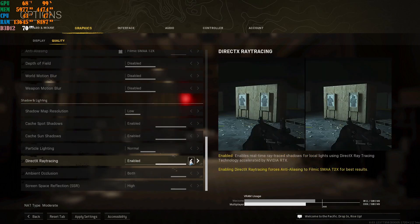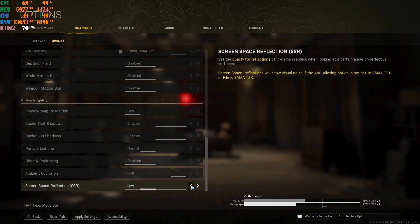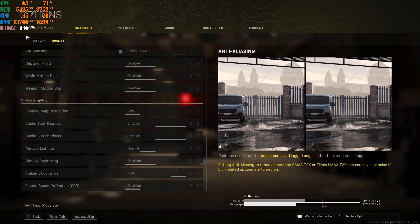Direct-X ray tracing — you do not need this in a multiplayer game. If you are playing single-player mode, it's fine, but for multiplayer disable it. Look at how much VRAM it eats just by having it on — you do not need it. Ambient occlusion: you can put it at Both or Disable — it's your own personal preference. I'm going to leave mine at Both for Season 5 because it works perfectly fine. The last setting, put it on Disable, and then apply these settings.